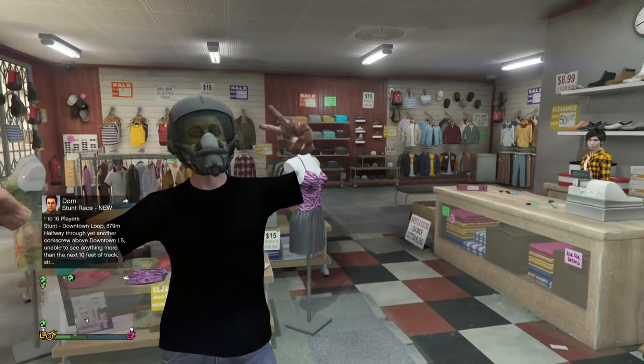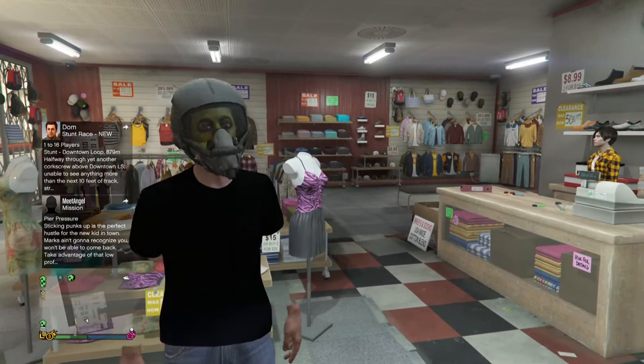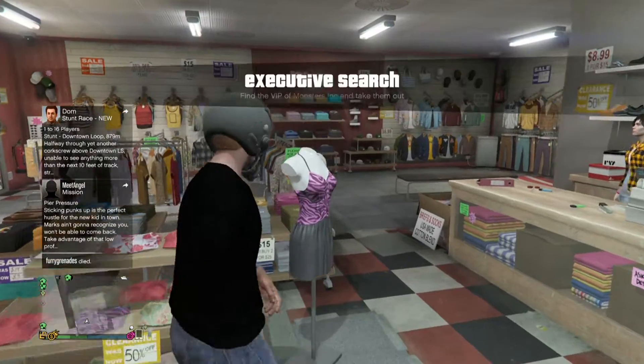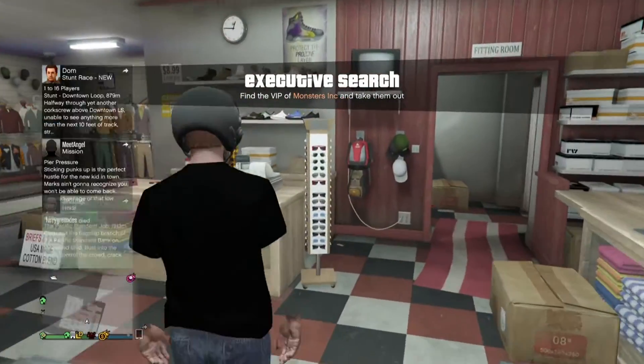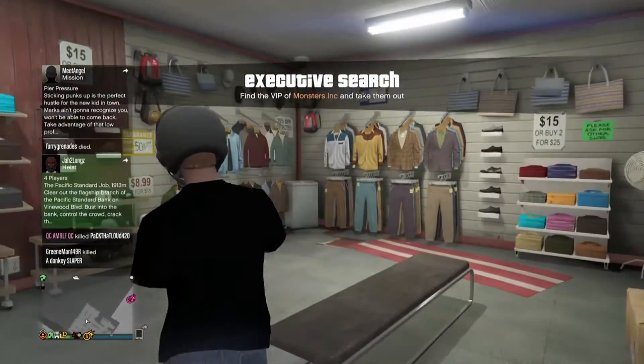Hey guys, what's up? It's EmbraceT14 back to another daily GTA 5 online glitch video. Today's video I'm going to be showing you how to get invisible arms with the flight helmet and your crew t-shirt after the latest patch of 1.35.